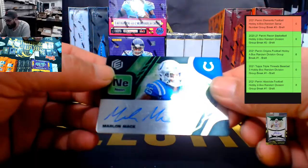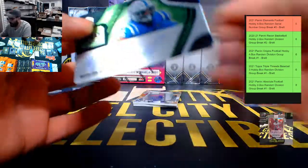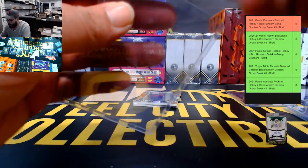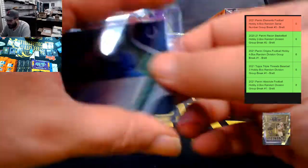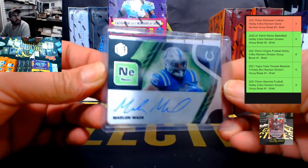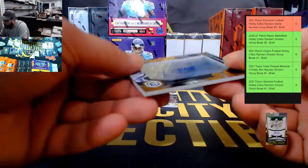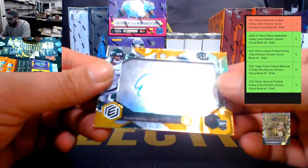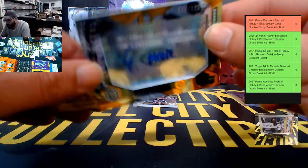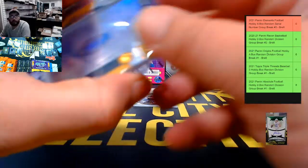Autograph Neon — Marlon Mack, 2 of 10 — going to Scott. Marlon Mack Neon, 2 of 10. Then 18 of 125, autograph Elijah Moore — going to Frederick.